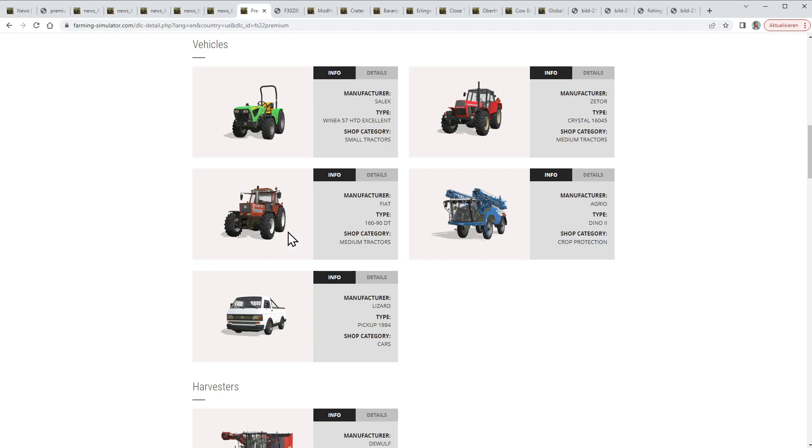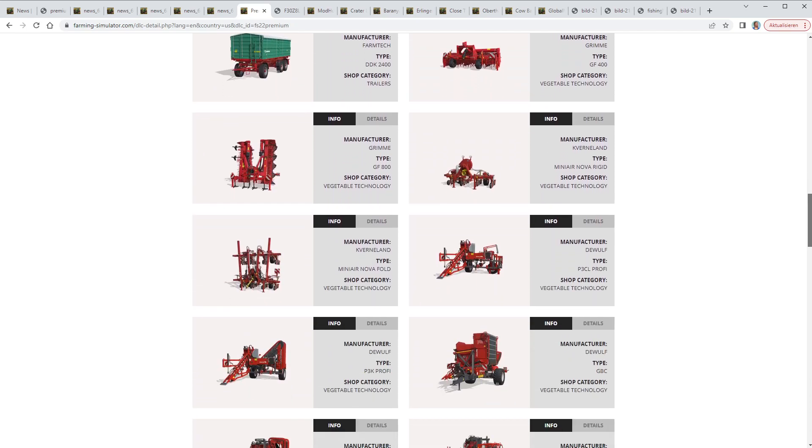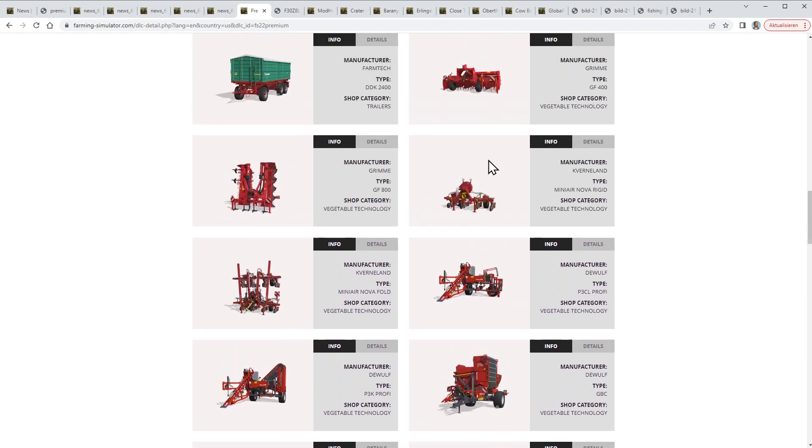There's also a Fiat Agri tractor, a self-propelled herbicide sprayer, and a new kind of pickup. Here is the self-propelled harvester for carrots and such — it's a huge machine and I guess very expensive. We also get quite a lot of other vegetable harvesters in the vegetable technology category; they are pulled by a tractor and probably much cheaper. There's even more in the vegetable technology area to make all those little hills and such.